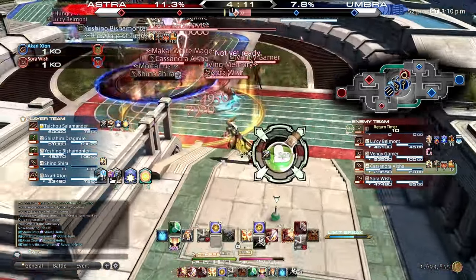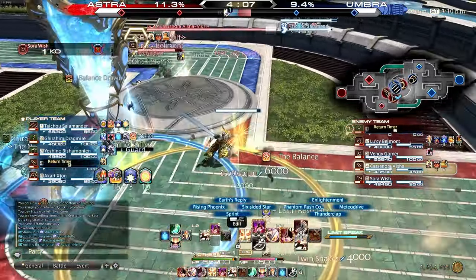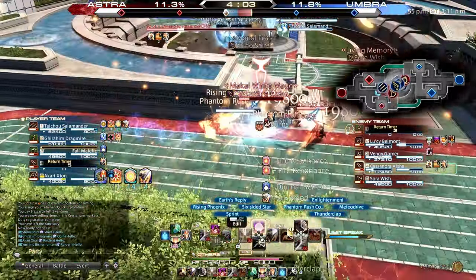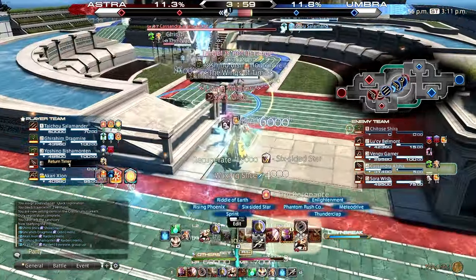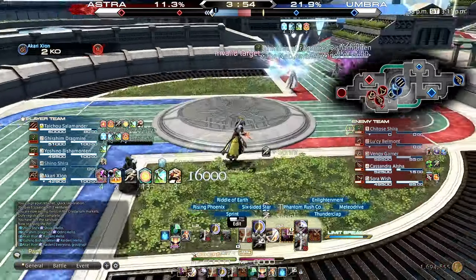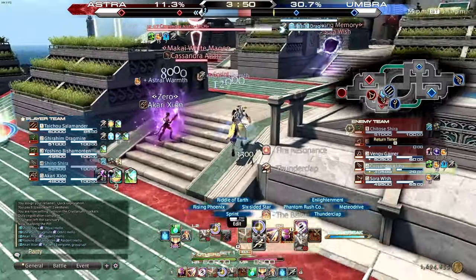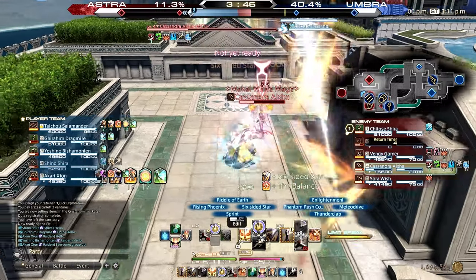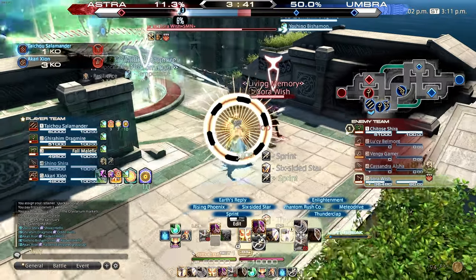Now that we are ahead in the team fight, I can begin to look to apply pressure and search for those 1v1s. I almost snag an easy kill on the machinist, however I retreat to help my back line deal with the flanking ninja. We have the advantage and want to aim to maintain that. Monk's movement is ideal to help your squishies whenever you can. Now is my time to really hard-focus a player. I chose the machinist — they can be scary powerful when left to do what they like. With their team comp, killing or keeping them busy pushes the advantage even further.